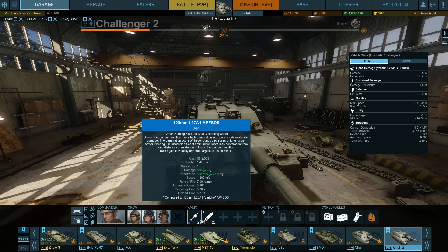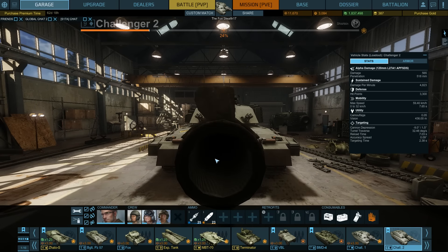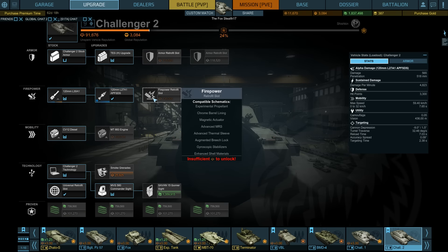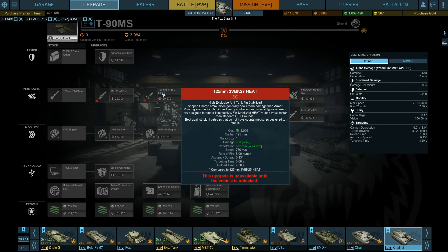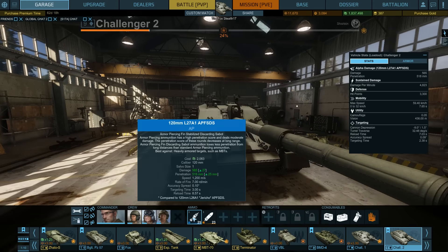If you're playing PvP, those tiny weak spots are the only areas I've found the Challenger 2 can reliably penetrate. In PvE this thing can work really well, but even there the tank lacks something. One thing it lacks is the capacity to fire a heat round — it is a rifled gun and it cannot fire heat. The only thing you can unlock is a firepower retrofit slot, but no heat round. That means you cannot get anywhere near the insane damage the T90MS heat round can do, which is 883 damage at 8 rounds per minute.